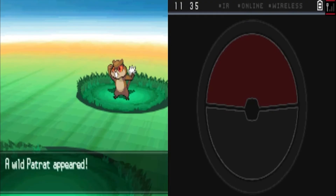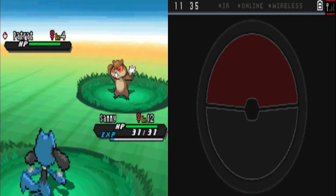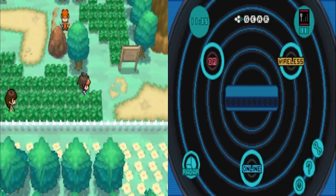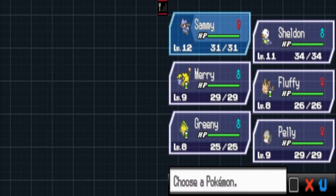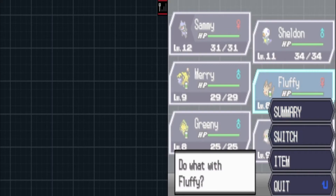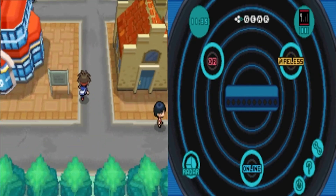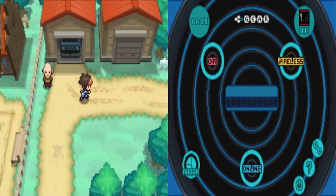Oh no. Do we have a Patrat? We still have Sammy out front, so we're going to have to switch our team around. Let's run. We are going to throw Fluffy out front. If I remember correctly, Virbank is a poison type gym, so we won't have Sewaddle with us. We're just going to wait until we find someone to catch and then we're going to switch him out. Until then, we're going to keep moving.